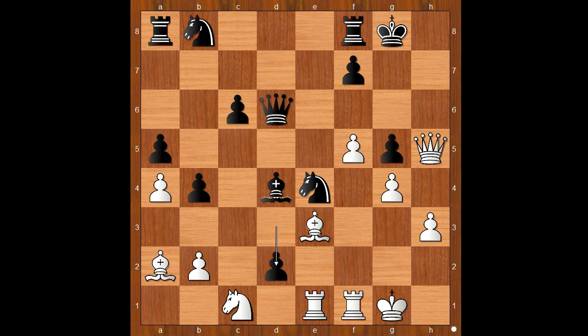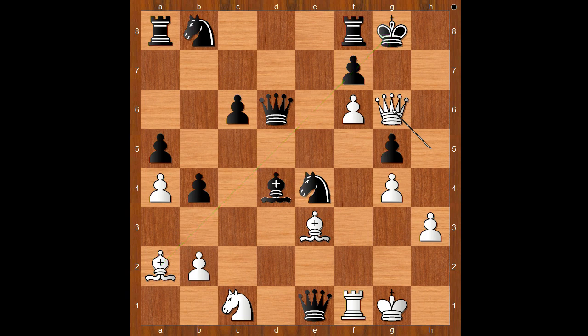Malakhov played d2, f6. What is the threat? Let's play a random move — pawn takes rook, promoting to queen, then queen to g6 check, and after king to h8, queen to g7 check, mate. Back to our game.